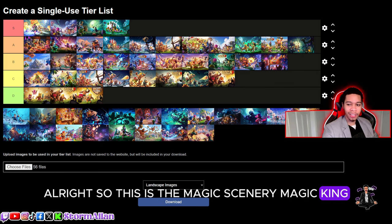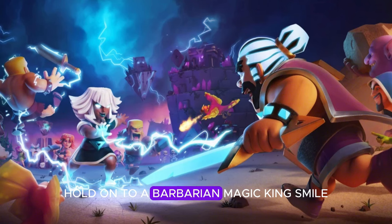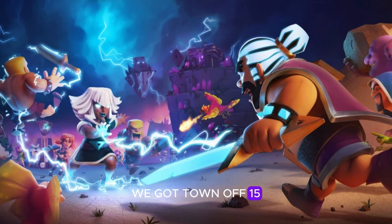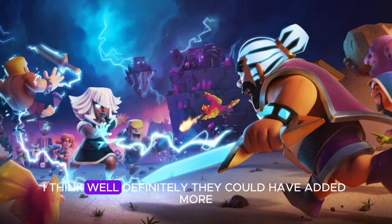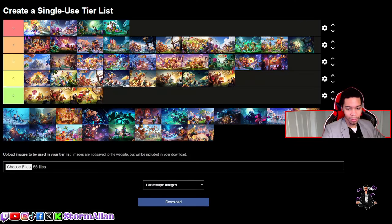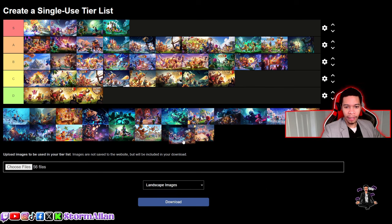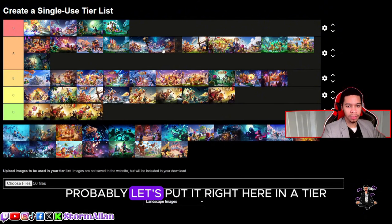This is the magic scenery — magic king versus the giant titan. A giant titan getting her time to shine, holding a barbarian. The magic king is smiling, we got a bowler — one of the few scenes featuring a bowler. Town Hall 15, the bird pet and the seal in the back. They could have added more, but I love the skins — magic king versus the titan is a solid matchup. I'll put it in A-tier, not too high though.